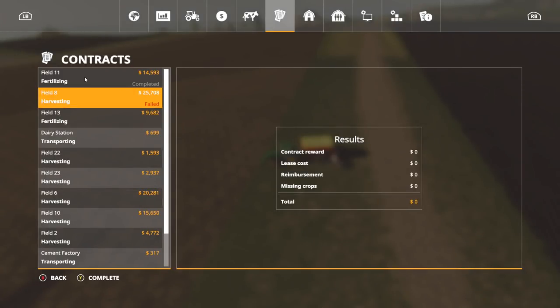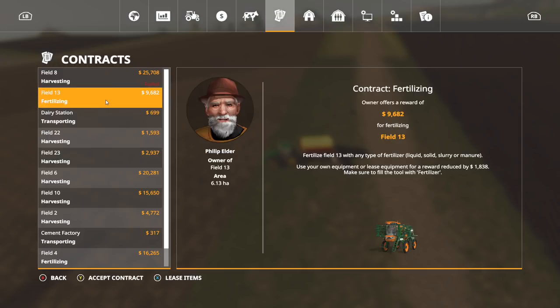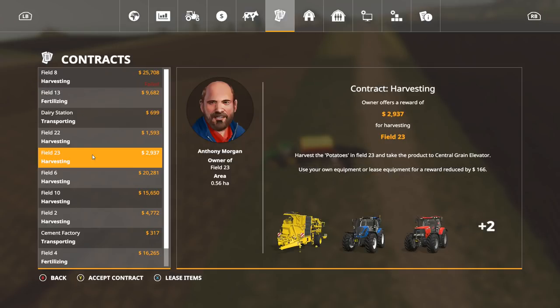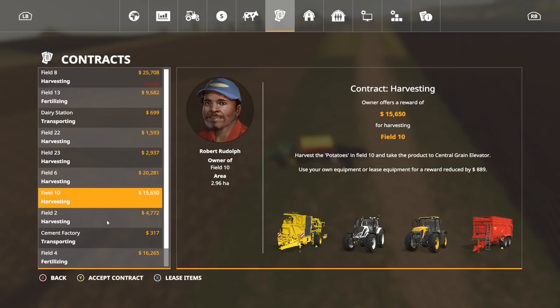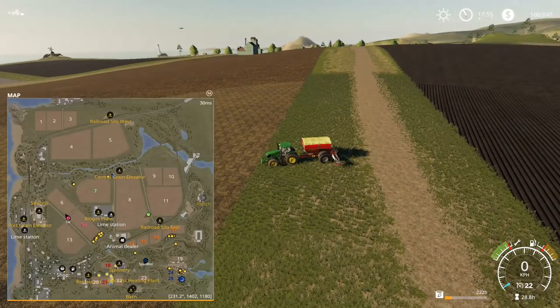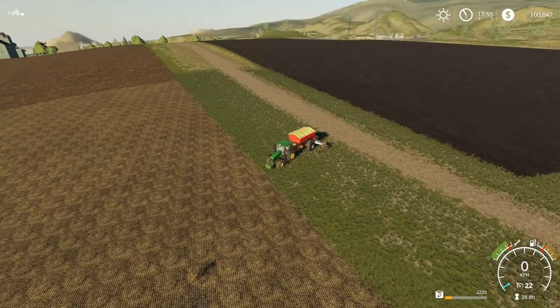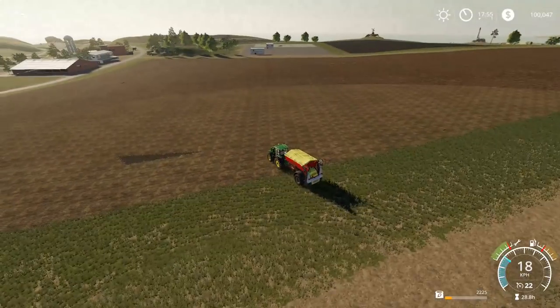So we just finished that contract on field 11 here, we're gonna go ahead and complete this contract. Thank you very much. Now, Honi was working on this the other day on the server - it's showing up as failed for everybody, so not sure about that. Field 13 we've got another spraying mission, a harvesting mission for spuds, harvesting with sugar beets on field 6, and fertilizing on field 4 - which is definitely doable. So we have $100,000 - almost enough money to buy one of those seeders.